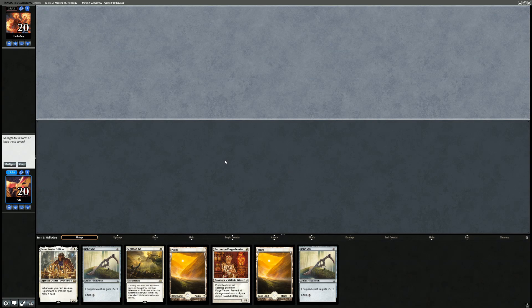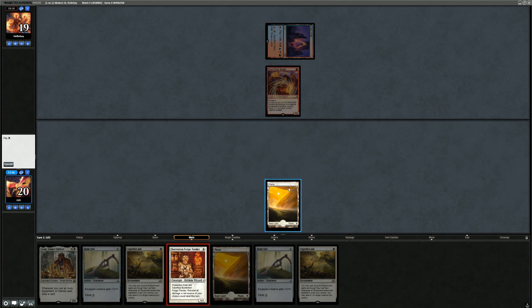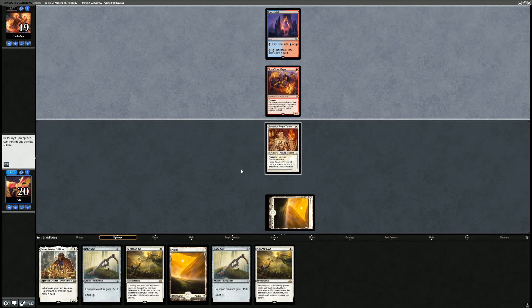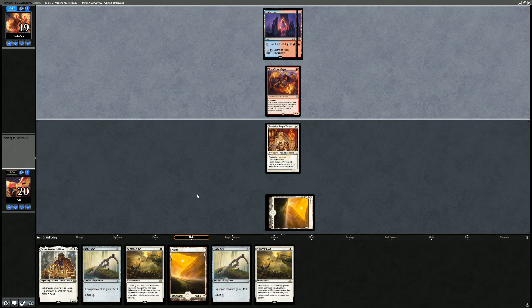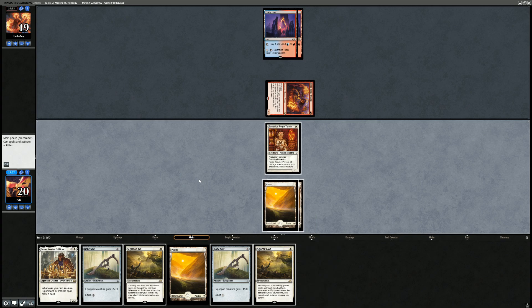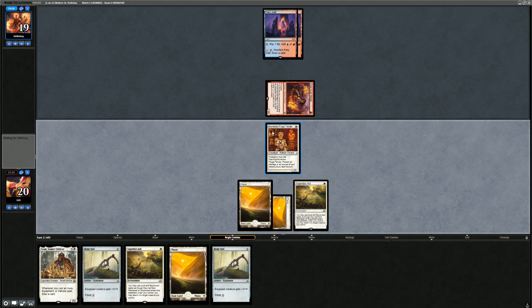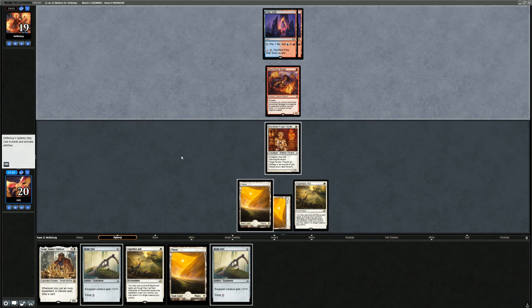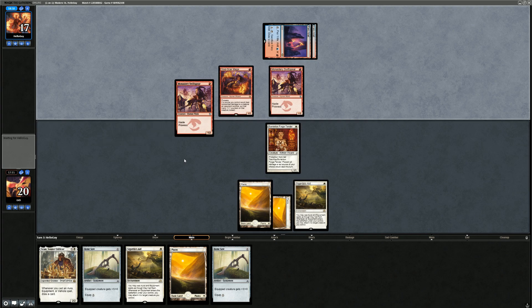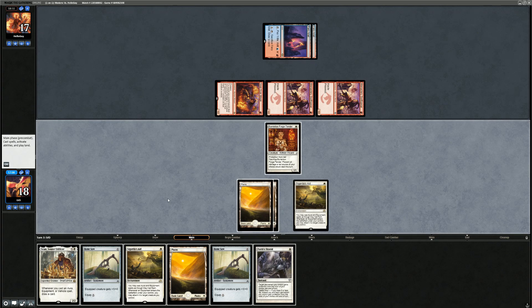We keep — turn one Fiery Islet into Soul-Scar Mage from the opponent. We play Forge-Tender, waiting to find Colossus Hammer alongside Sigarda's Aid. Playing the Aid before Sram is worth it so we can still play a second equipment in response to removal on Sram after the first to draw an extra card. We play Sigarda's Aid and pass — not in a hurry. Opponent plays Swiftspear into another Swiftspear. I could have flashed in Bonesaw to kill Soul-Scar Mage but I'd rather draw more cards with Sram.